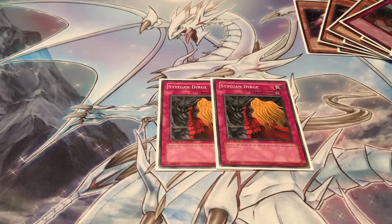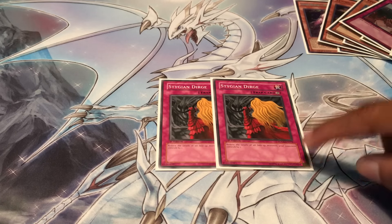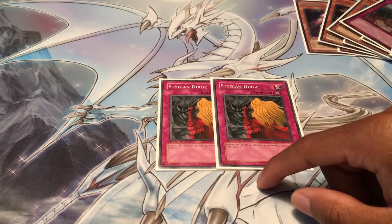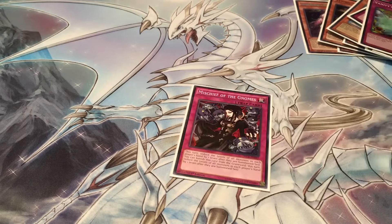Two Stygian Dirge for Pendulum so they can't make their Rank 4s. Pendulum isn't an inherently bad matchup, however if they can Pendulum Summon three or four monsters at the same time you can't respond to all of them with one Farfa and one Alec - they're always going to go into Abyss Dweller first. Once they summon Dweller, you can't do anything. So if they have three or four Pendulum monsters and you Farfa one, it doesn't make a difference - you've used your Beatrice and they'll cast out your Beatrice. Stygian Dirge helps prevent those annoying Rank 4 plays and really helps you win the Pendulum matchup. I didn't draw it though and I lost to Pendulums. One Solemn Strike for going first - I didn't draw it either.